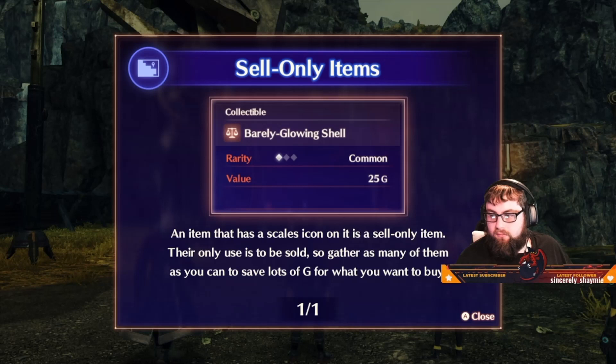An item that has a scales icon on it is a sale-only item. Their only use is to be sold. Gather as many of them as you can to save lots of G for what you want to buy.